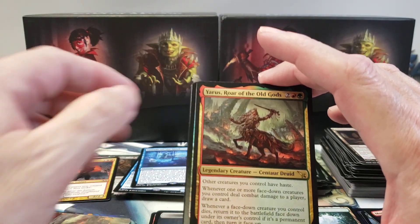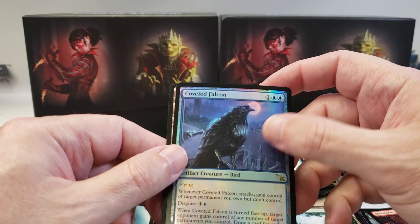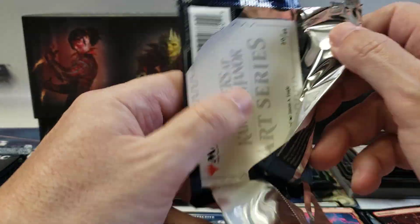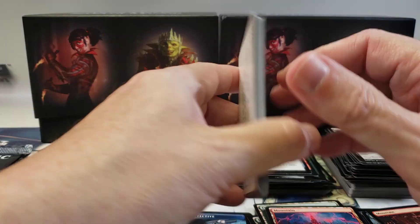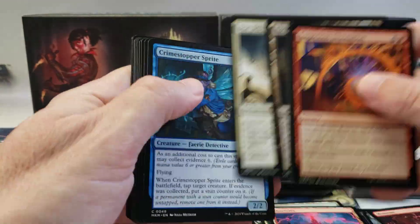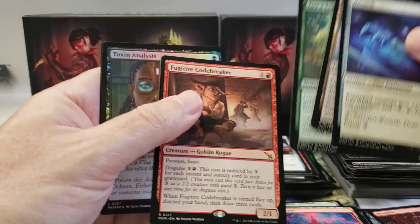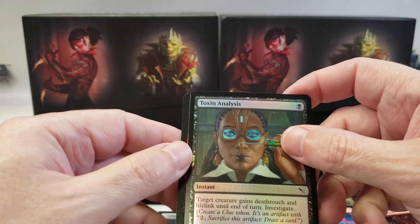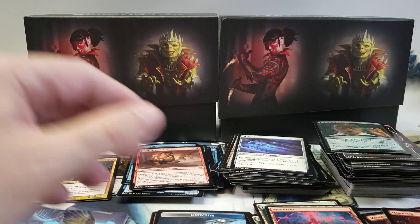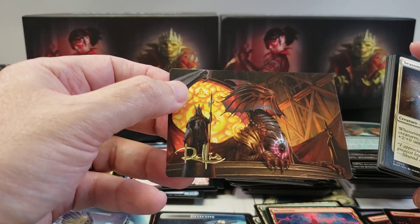There's the card that we just pulled - Cintar Druid. Yaris Roar of the Old Gods. Coveted Falcon. Foil Rare. Double Rare Pack. As long as I haven't drawn any Three Steps Ahead yet. And on to Job Wrench. Fugitive Code Breaker. Toxin Analysis. And Nelson. Oh there's our first gold foil or signature art card - that Niv-Mizzet.